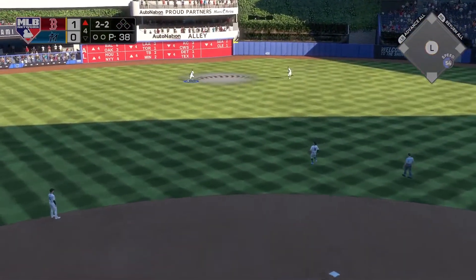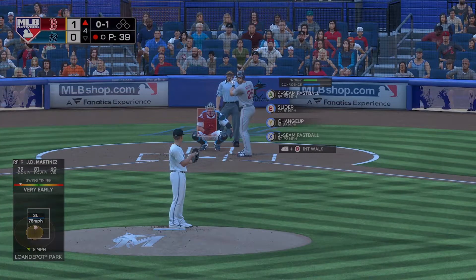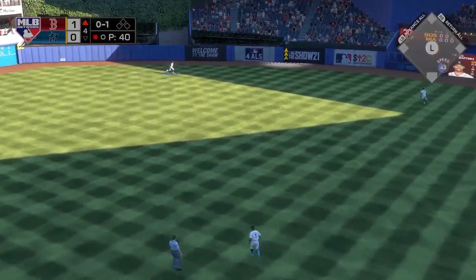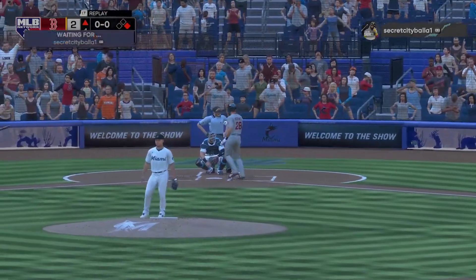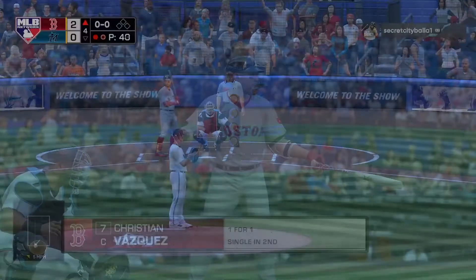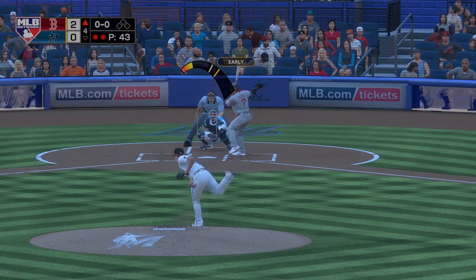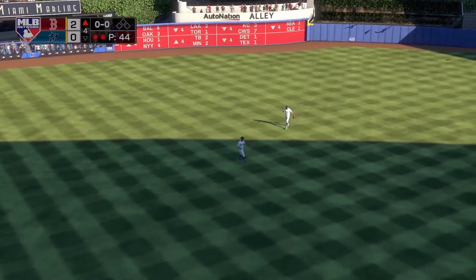He's at bat again — popped up to center field, first out of the top of the fourth. One pitch on the way, low and away, and Kike Hernandez just crushes it for a home run. I try to put pitches low and away but I can only work with the zone so much without it being a ball. That was low and right down the center of the plate — an easy home run for him. We just have to limit our mistakes. That's going to be it for the top of the fourth.